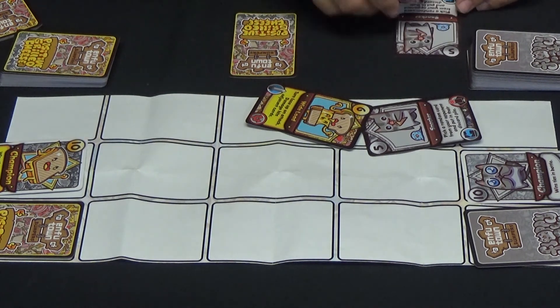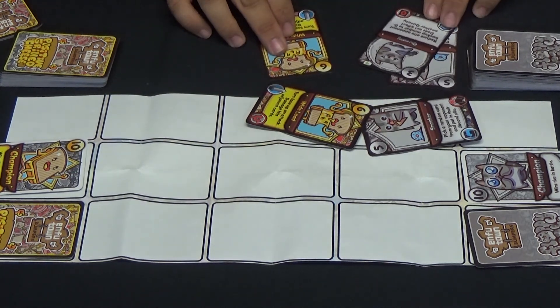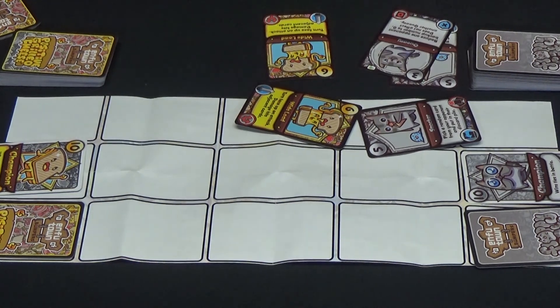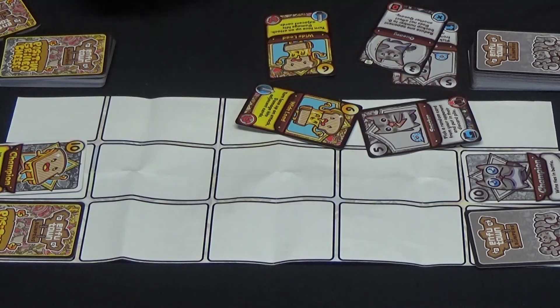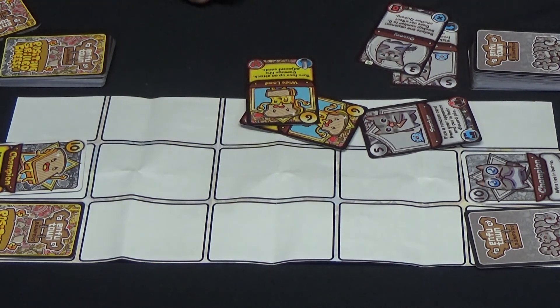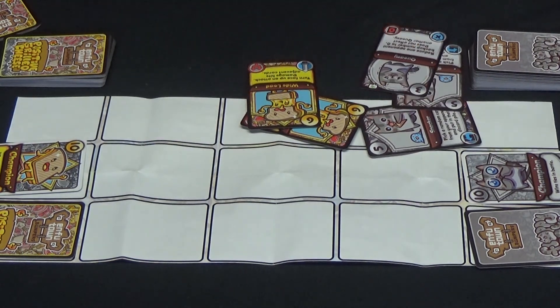Some cards may have special abilities listed on them. You add them up. In this case, the positive grilled cheese has 12 and the floppy cats have 13. Some cards have special abilities: this wide load card has turned face up on attack — damage hits adjacent cards. There are no adjacent cards so we move on. This other card says reduce the opponent's backup card to zero, and it does not affect any queasies.